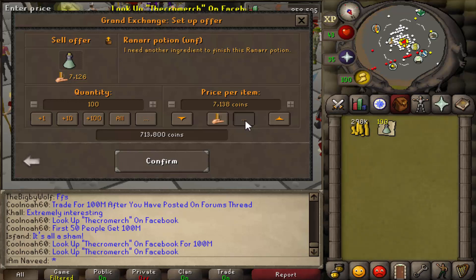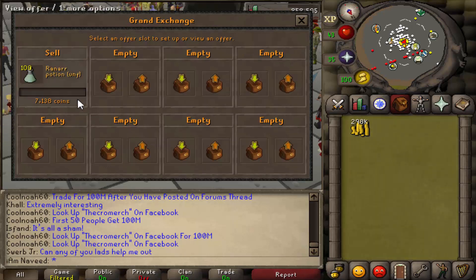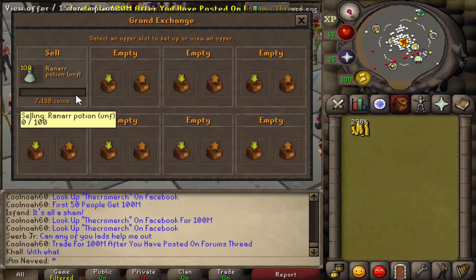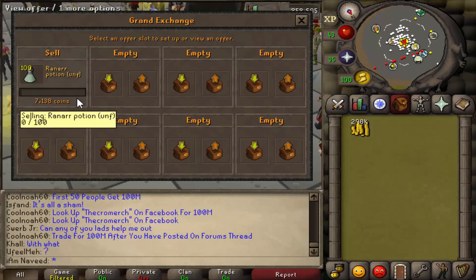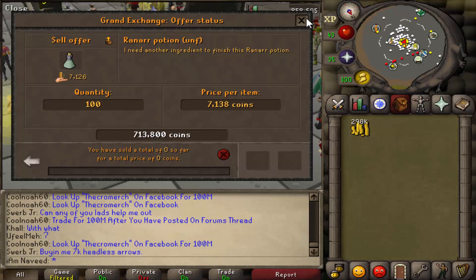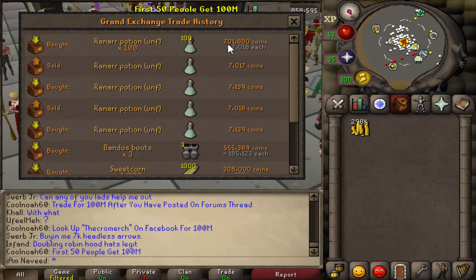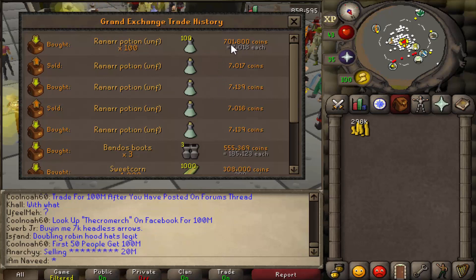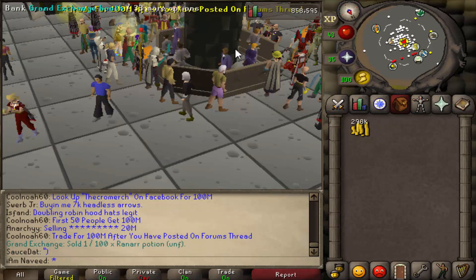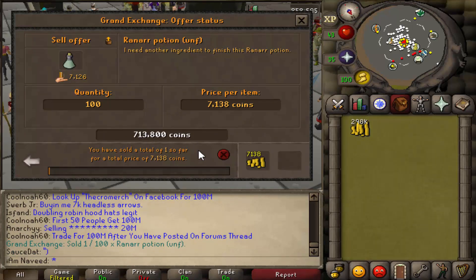We bought it for 7,139 when we started instantly, and I'm going to be putting in for one less — so 7,138. We now put it in and basically just wait for them to sell. Once they have sold, we'll be walking away with about 11,000 profit. If we go into the Grand Exchange history, you can see we bought it for 7,017. So we will be walking away with about 11,000 profit.